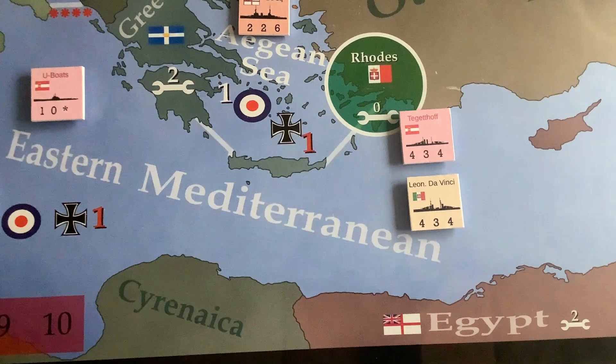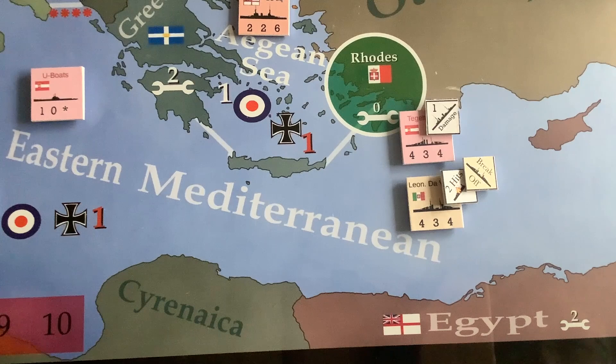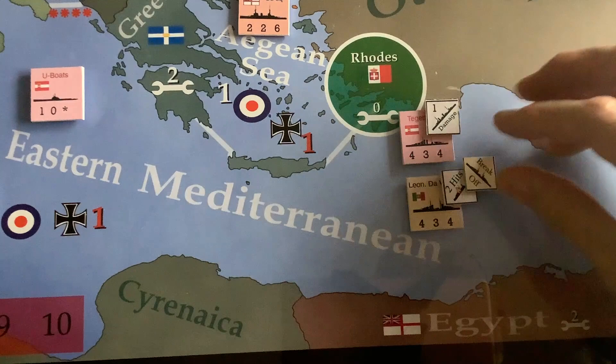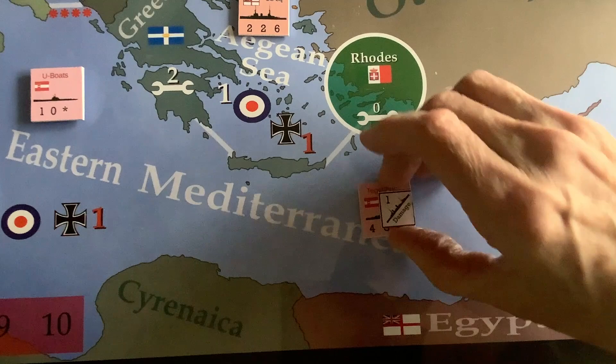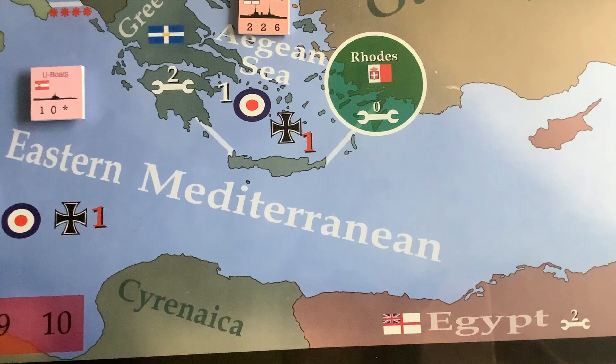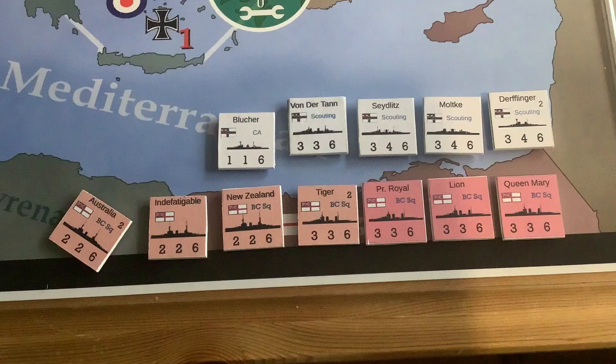The small battle between the Tegetthoff and the Leonardo da Vinci — each are rolling four dice each. No hits by either side in the first round, and both players decide to go for a second round. In the second round, two hits on the Leonardo da Vinci and one hit on the Tegetthoff. The Leonardo da Vinci must break off because she has one less hit than her defense value, so she's removed from the board and goes back to Italy. Since the Tegetthoff is damaged, she also has to go back to the Austro-Hungarian Empire — you're not allowed to keep damaged ships at sea.